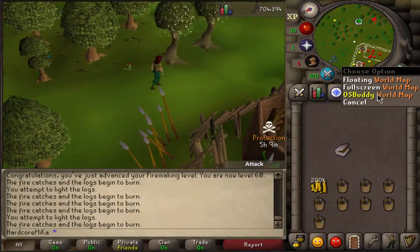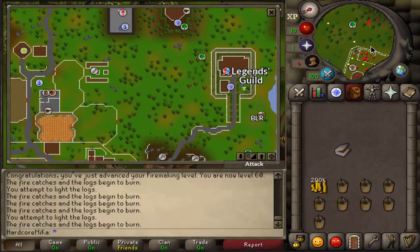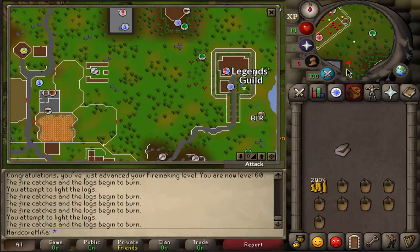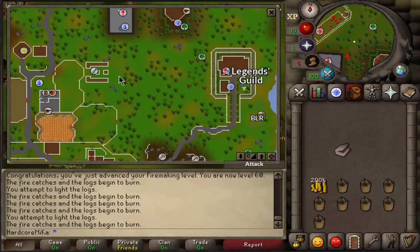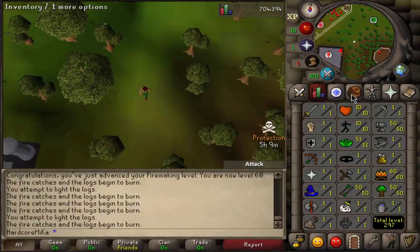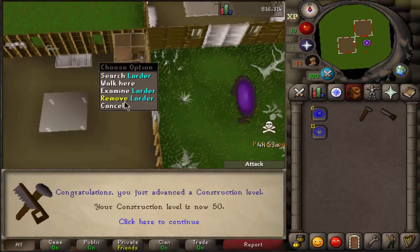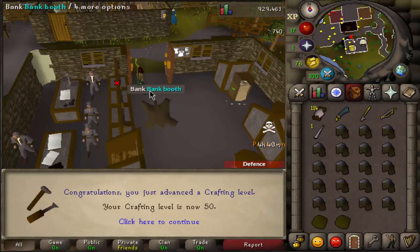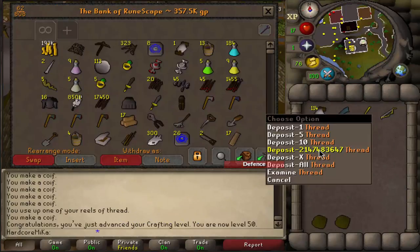And now we are gonna train Farming, which is just Ultra Composting the patches — that's about it. Gotta buy a Rake and then we just do it. There is 50 Construction as well. Beautiful. Decided to do Crafting on the way as well — there is 50 Crafting. Out and done.